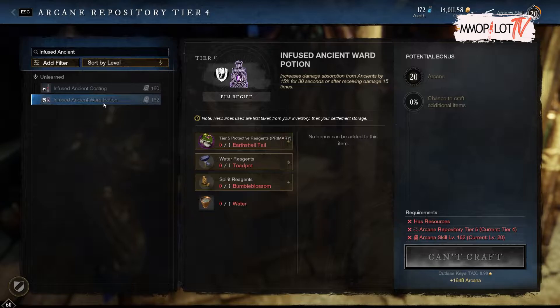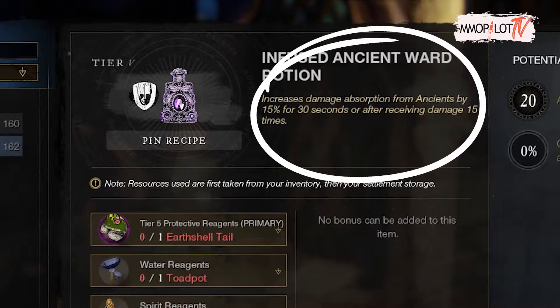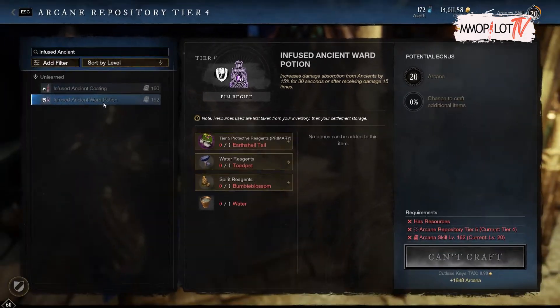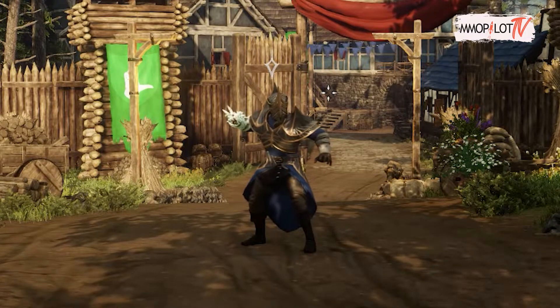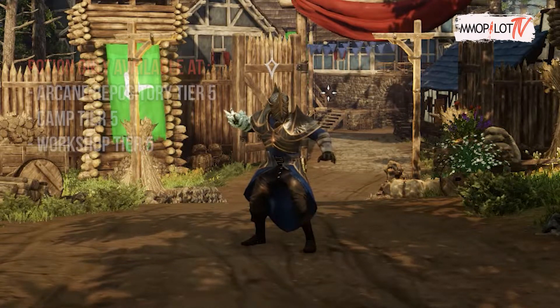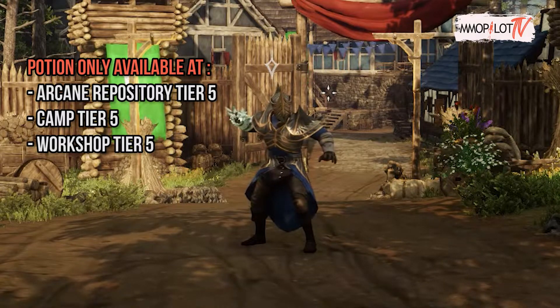The next potion you must carry is the Infused Ancient Ward Potion — this potion increases your damage absorption from ancients by 15% for 30 seconds, or after receiving damage 15 times. You can only craft those potions at an Arcane Repository tier 5, Camp tier 5, or at a Workshop tier 5.